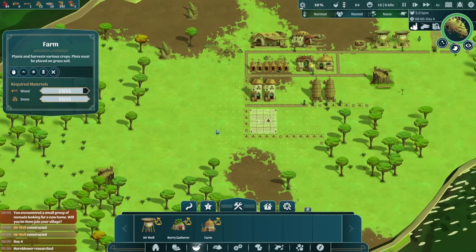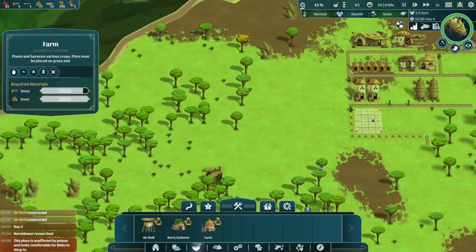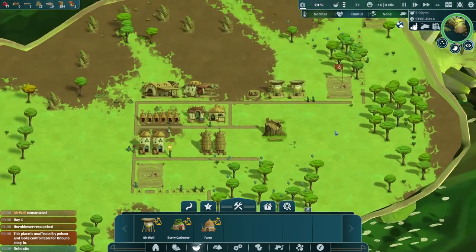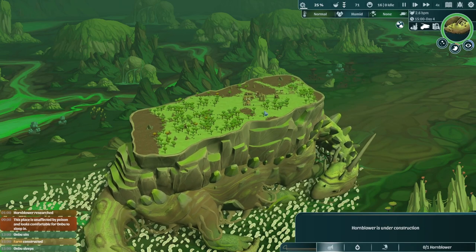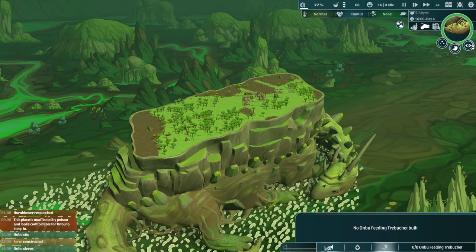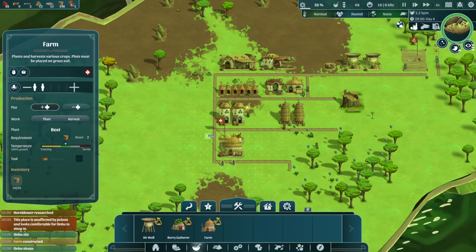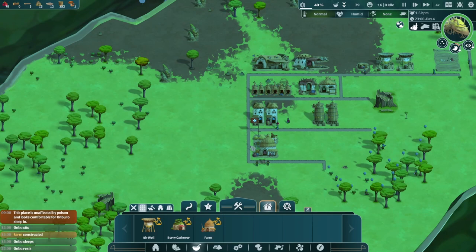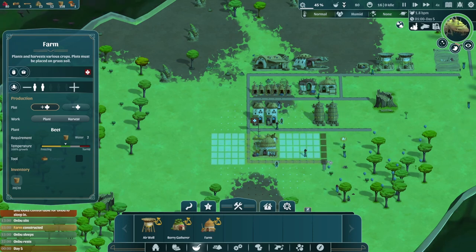Those trees are already set to be cut down, so we don't have to worry about that too much. I guess we don't have our farm built yet — once we have the farm set up, we can designate a plot for it. That is the farm. I probably would like to cancel these roads and then redo them — but we'll get there. I am slowly working through quite a lot of resources, so I'm going to do another cut here until maybe something interesting happens or I've made a bit more progress on this village.